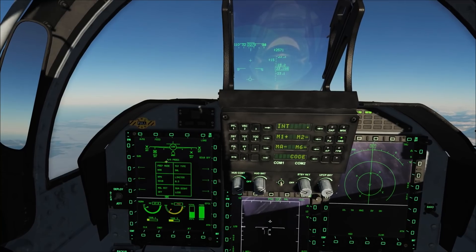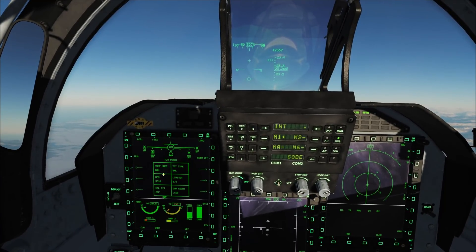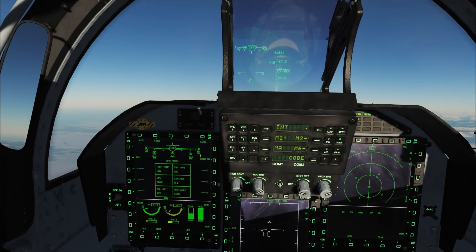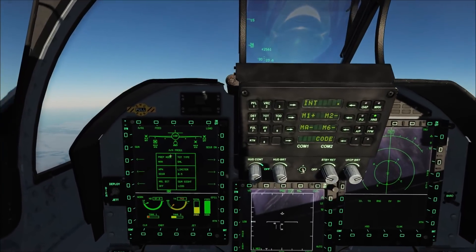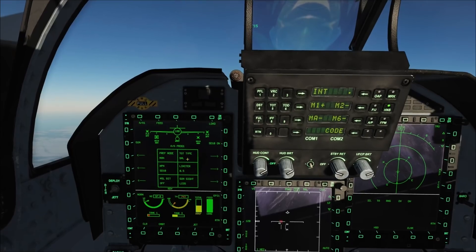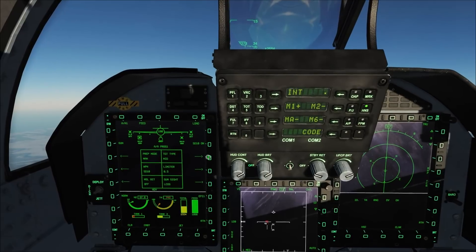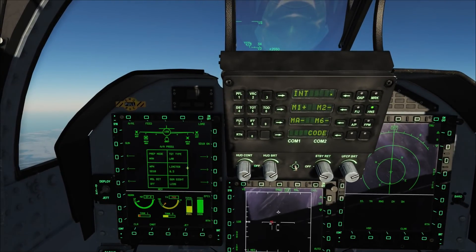Missile's default setting is auto standby mode. Under manual mode, click MFD R2 to power on. When STB changes to ARM, the missile is ready. Click target type to select the desired target type. Here are the gun limiter in reticle mode.